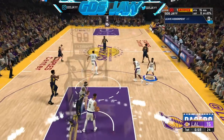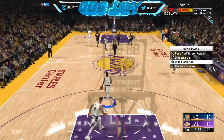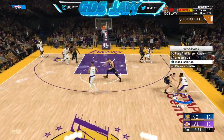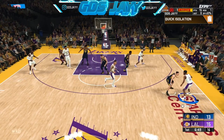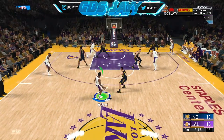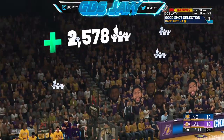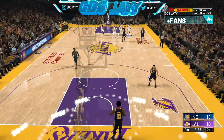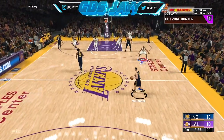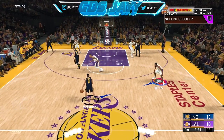I'm going to show you guys one more time just to make sure you got it down pat. Quick ISO, come to one of the wings, call for a screen. You see he's guarding me close — do the Kobe move, wrap around the screen, fade. It's that simple. I hope this video helped you guys out and if you have any questions, leave them in the comments below and I'll try my best to get back to you. It's been your boy J, and I'm out. Peace.